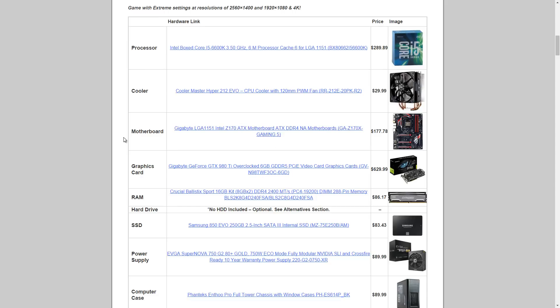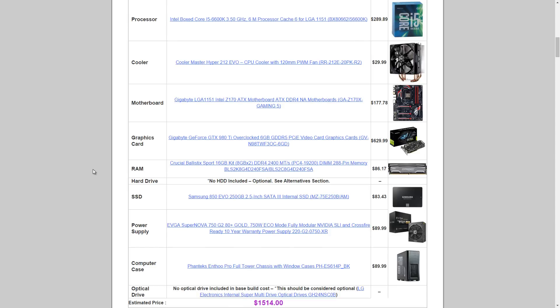We pair that with the Gigabyte GA-Z170X Gaming 5 motherboard at $177.78 — I've seen it go down in price, so you may find it cheaper. The graphics card is the Gigabyte GeForce GTX 980 Ti at $629.99. This is the real driving force behind this build and what will max out games at 1440p.